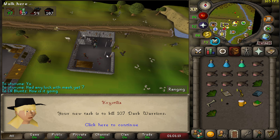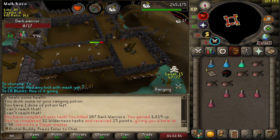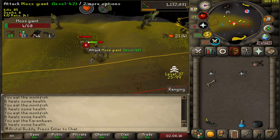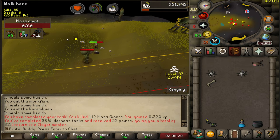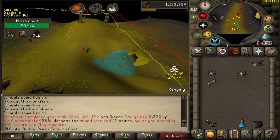107 dark warriors — it's quite quick. This castle is really nostalgic, had some great fun back in the days. The new task is 112 monster giants, not bad either. 33 wilderness tasks completed and I got a long bone as well.